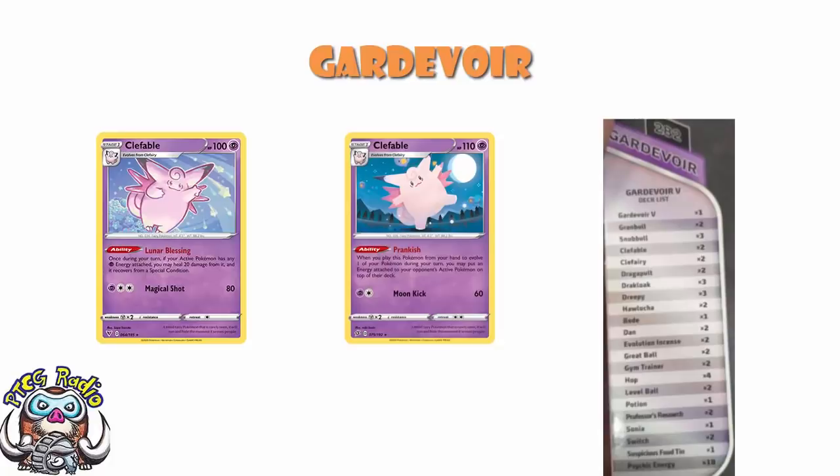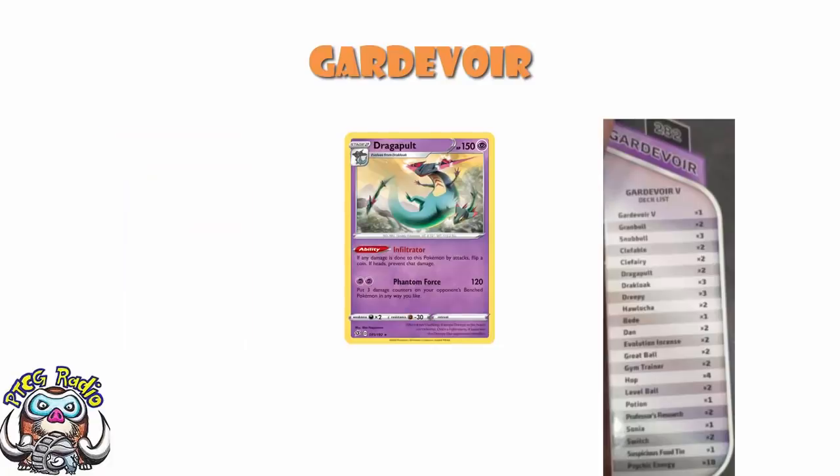We've got a 3-3-2 line of Dragapult. There's only one possibility — the one from Rebel Clash. If any damage would be done to it, flip a coin; if heads, that damage doesn't happen. For 2 energy it does 120 to the active and places 3 damage counters to spread around your opponent's bench. I've always been a big fan of this. It's not seen a huge amount of success, but it looks like we'll have a nice non-holo exclusive here, which is very cool.